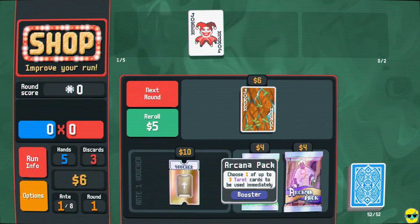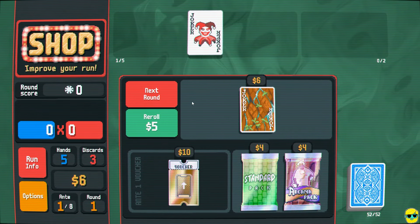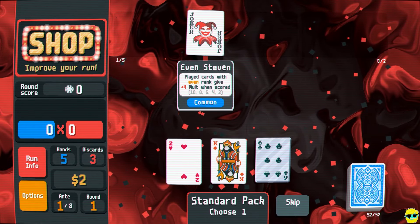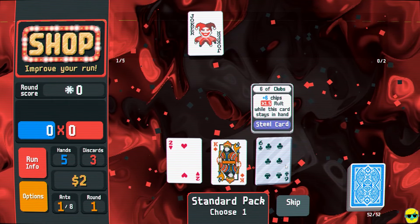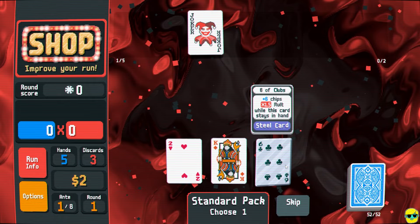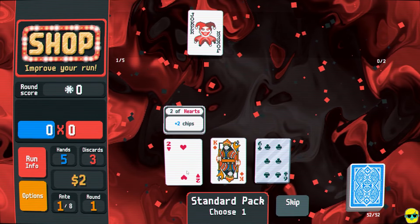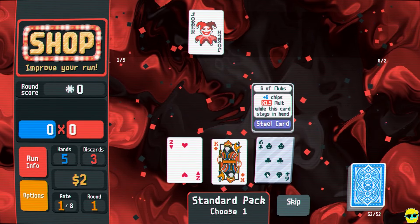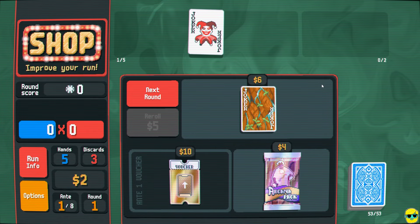Do we want a tarot card, or a standard pack? I'm going to go right into a standard pack. If we get even cards, we can trigger this, and if we get enhancements on the cards — like this is a steel card — we can now have some versatility: use this to get an extra times 1.5 mult, or throw it in for a plus four mult. This is stronger than the two for us because it's a higher card and worth more chips. We got another even card to help us, and a steel card. We'll go to the next round.